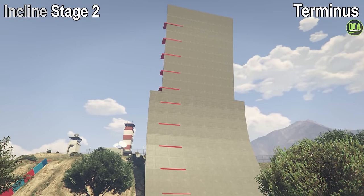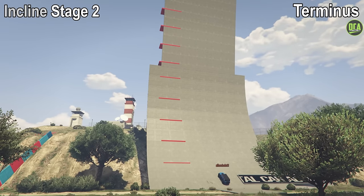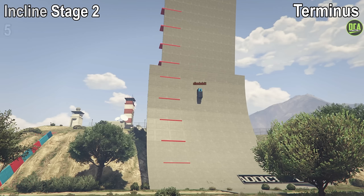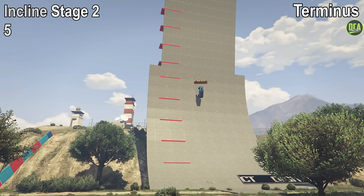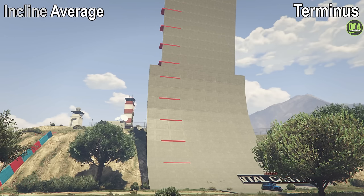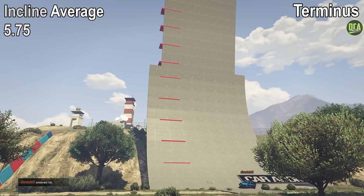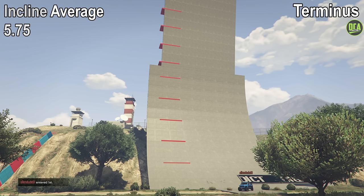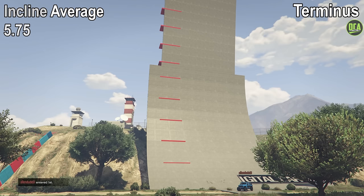In stage 2 of this test, we're starting at an angled position and it makes it to red block number 5, just behind the halfway mark, which gives it a 5 out of 10. If we take both those scores, we get an average of 5.75 for the inclined test, which probably seems a bit underwhelming, but this is an above average score that matches the recently added Rattel, for example — so not too bad.